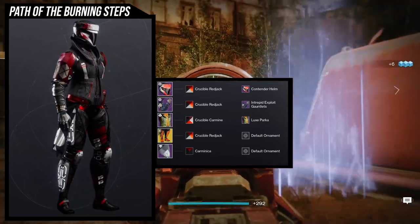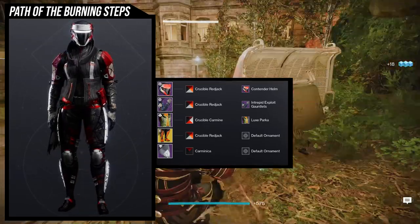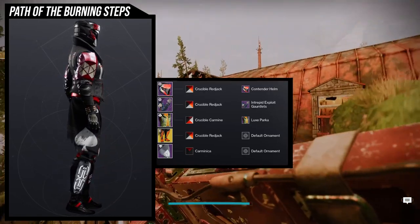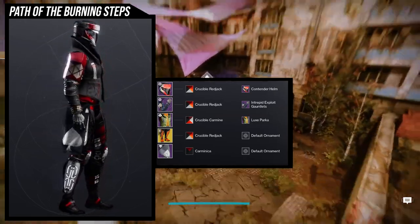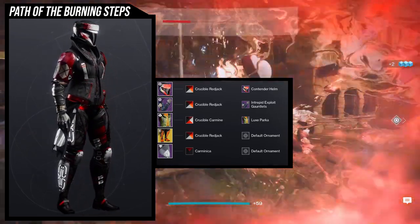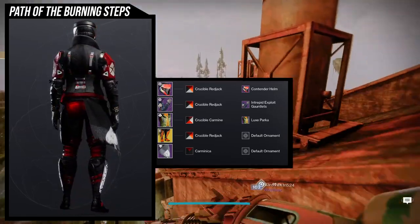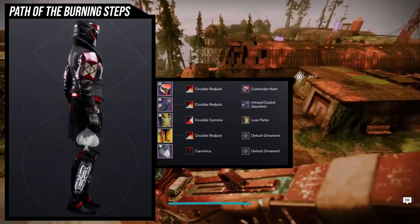For the arms we're using the Intrepid Exploit Gauntlets — they have no armor aside from the Titan insignias on the shoulders, so it's all pure cloth. For the chest piece we're using the Luxe Parka because it's one of my favorite non-armored pieces in the game. For the mark we're using the Memory of Cayde Mark — it's very minimal, not in your face, and just small. I really like how the glow on the helmet and the glow on the boots match really well.